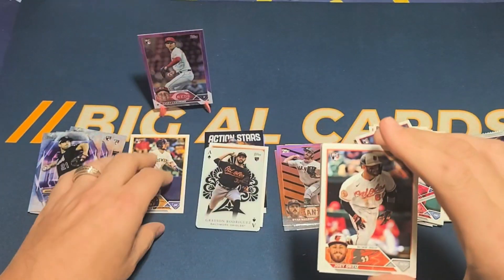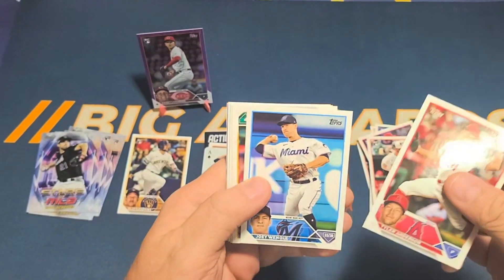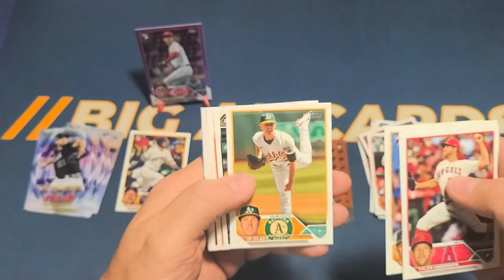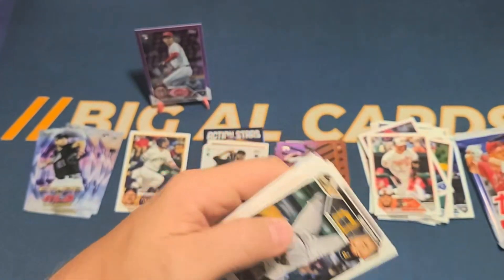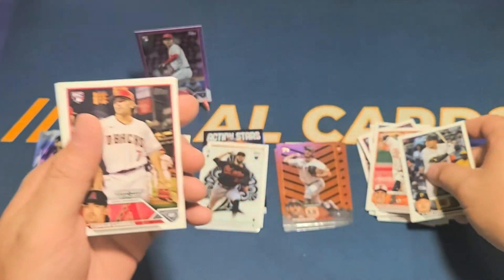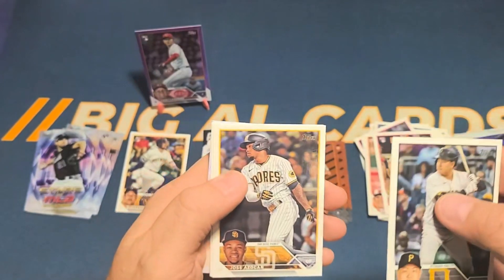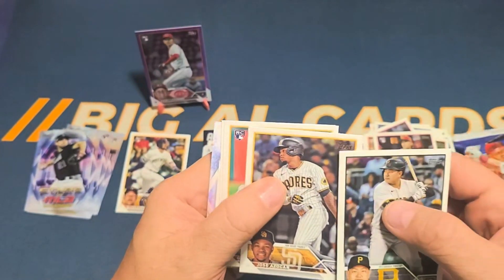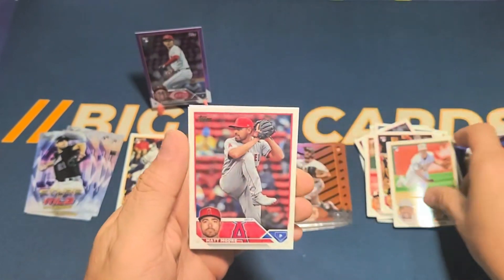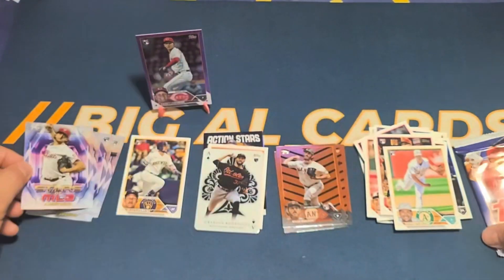Here's Joey Ortiz again. Tyler Anderson, Joey Wendle, Luis Medina, JP Sears, Grayson Rodriguez — getting a lot of him. Corbin Carroll rookie card debut — that's a good one. Jose Azocar, Garrett Acton, Matt Moore, and then we have Aaron Nola Stars of MLB.